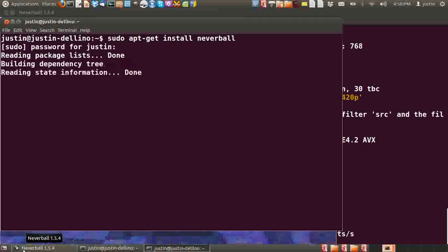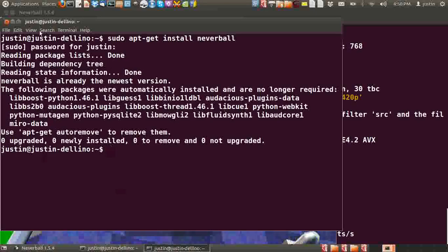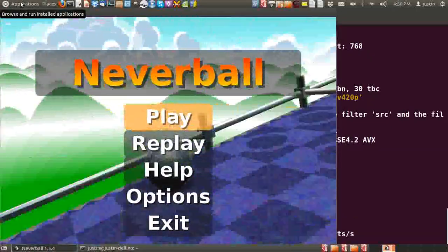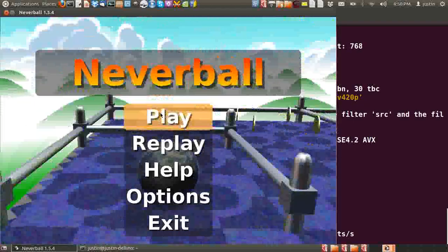Mine's already installed, so there's not much of a deal — there's no terminal output there, as you can see. Now once it is installed, go to your applications menu and find it in the games section, and then I'll show you how to play.